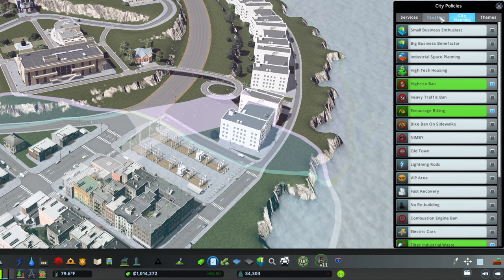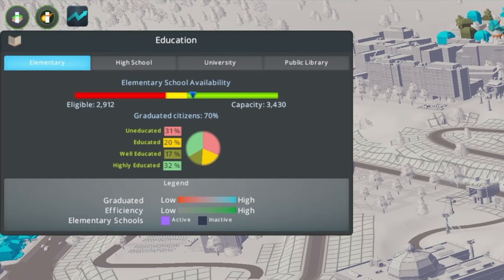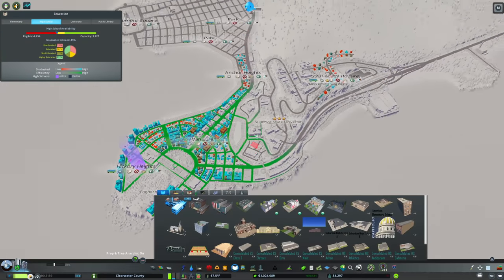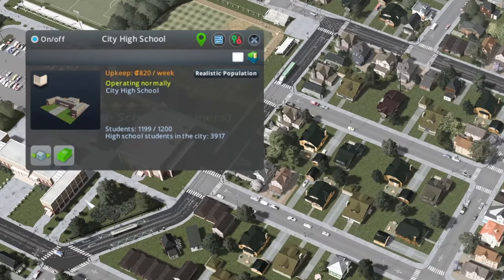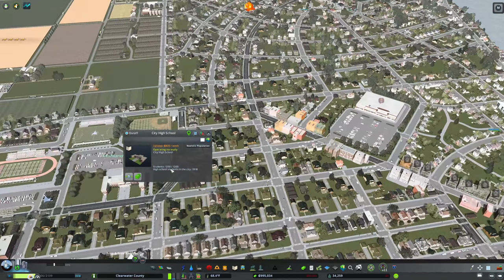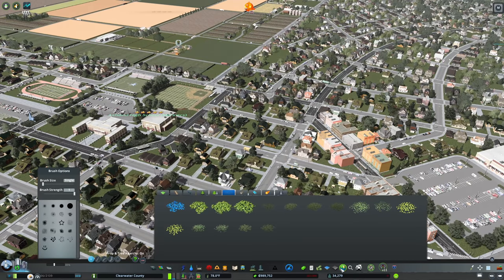We need more kids going to school, so we need to encourage education. We'll add an education boost policy — that should considerably increase the number of students. We should also look at our education pipeline to make sure we have enough elementary and high school capacity. We don't — we're actually low on high school capacity. That means I either need to boost the budget or add another high school. Over in Ashland it's totally full. We could make a reasonable case for another high school there, but rather than getting wild, we're going to just increase our budget a bit.